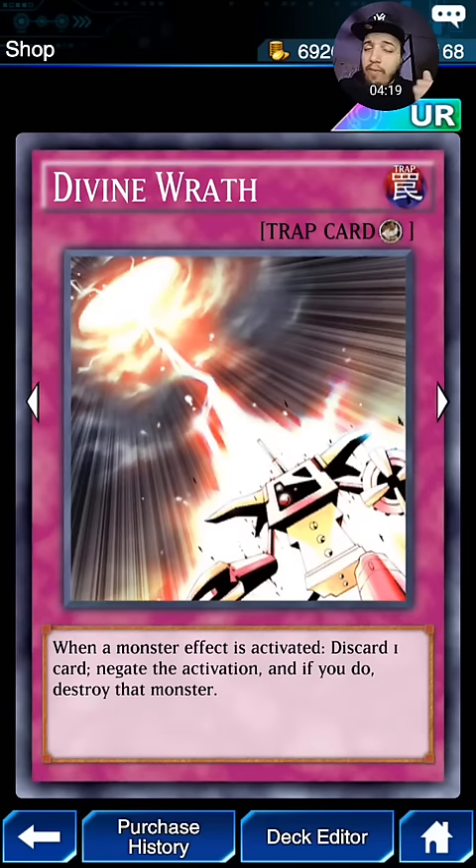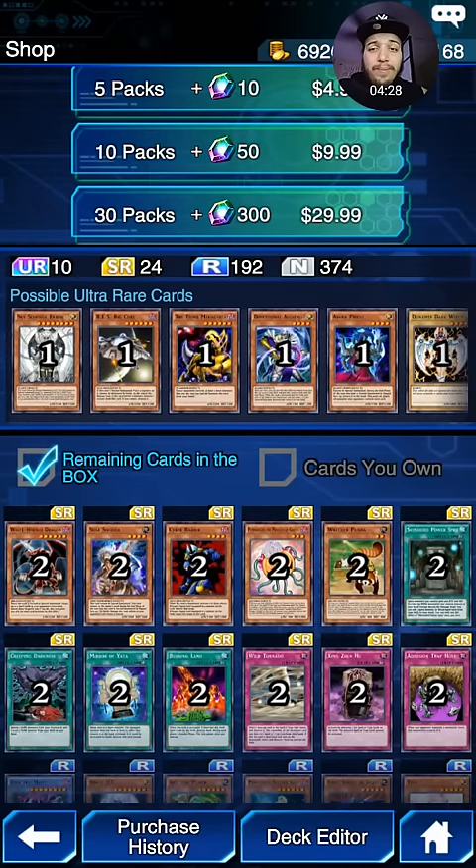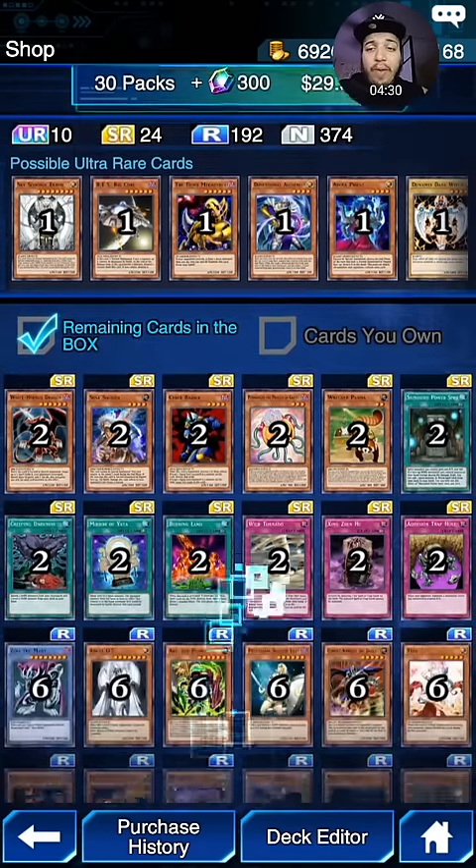Divine Wrath — very good. It stops those pesky Spear Karibos from your opponent's hand. Definitely very strong. A lot of these Ultra Rares, to be honest, I don't mind getting. It's very, very awesome.